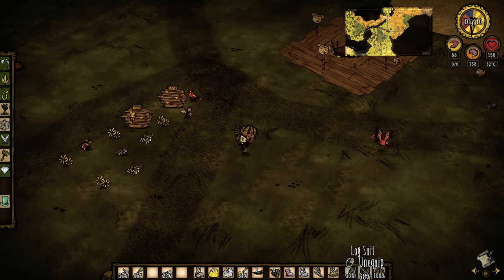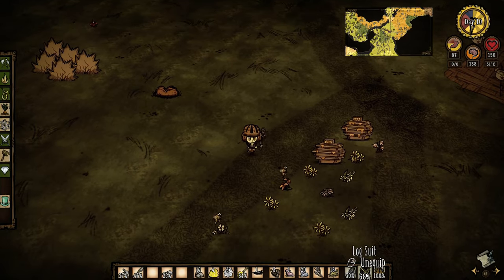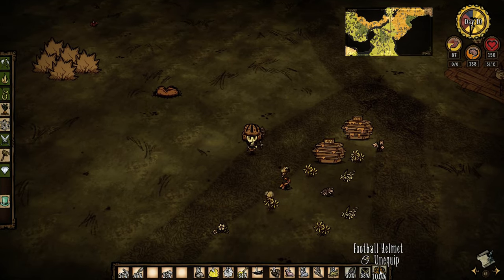So what I do is just take off that armor and put it back on. Now the armor is the last piece that I put on, so the armor will take the damage first, and then the helmet.